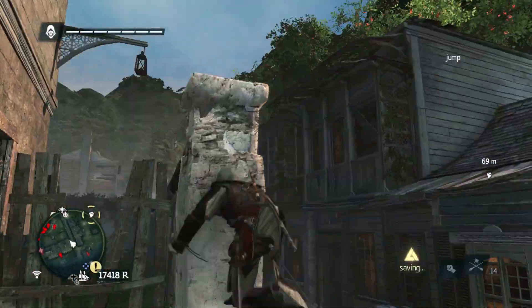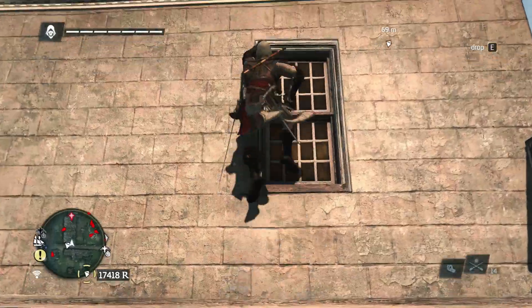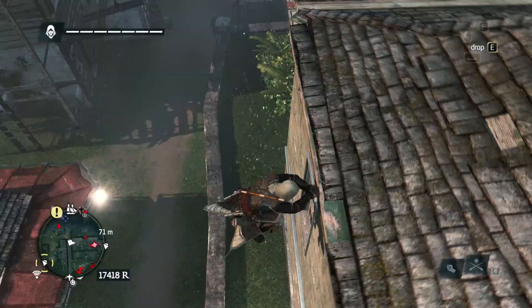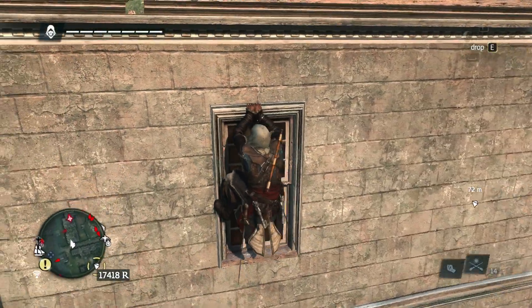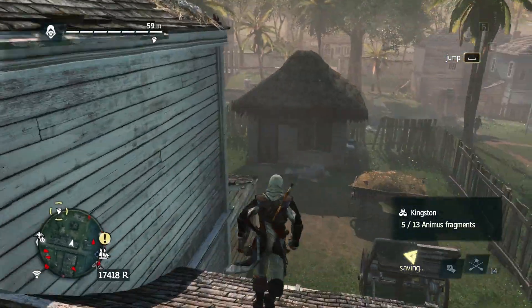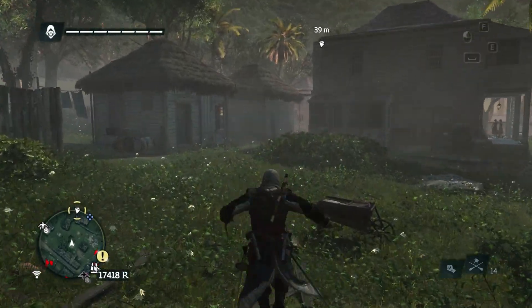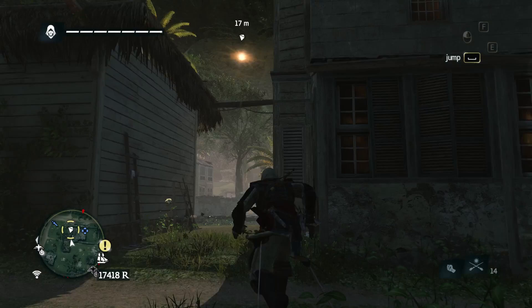I was thinking this game seems a lot easier than some of the other games. I think it's due to the notoriety system. In the other games, you had notoriety and when it didn't go away, the guards just chased you all the time. I think they thought, okay, you're on separate islands, there's ships, there's all this different stuff — we can't really use that like we did before. But I don't know if that's necessarily true.